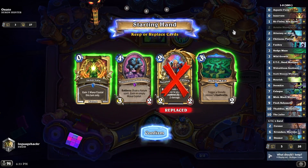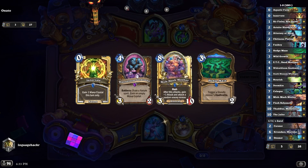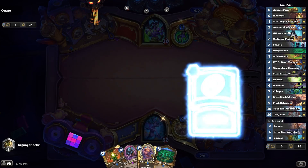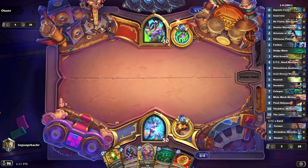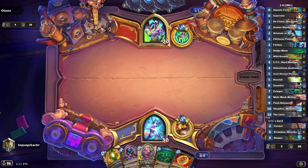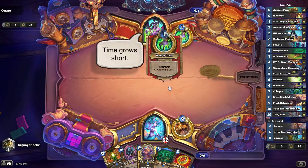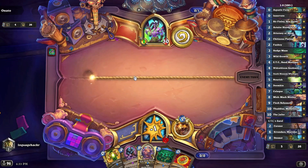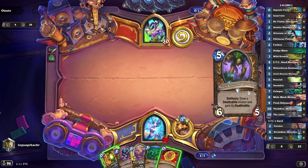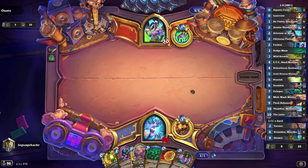I want to keep Hedge Maze and Seedsman, which means on turn 2 I play Seedsman, then on turn 3 I play Hedge Maze. So I'm actually going to keep the Innervate — otherwise the mana doesn't really line up. I'd have to go Hedge Maze on 3 and then Seedsman on 4, which is okay but not really what I want. It's a weird curve because it relies on me drawing something else to do, but this should help most of the time. It draws me more ramp, which means I can just play big stuff very quickly — or it draws Nourish, which means I can refill as well if I need to. Seedsman on 2, Hedge Maze on 3, Whomper on 4. Very nice.